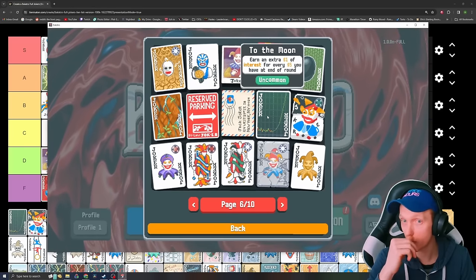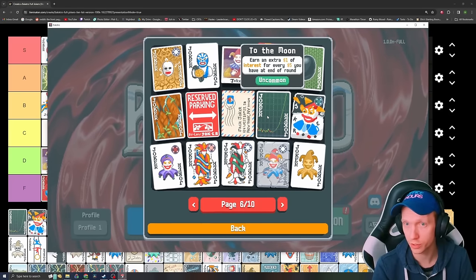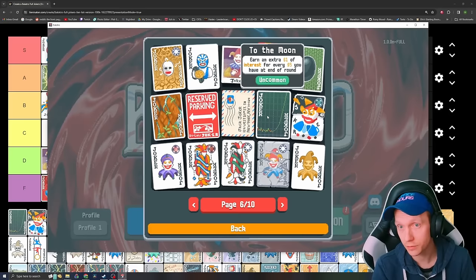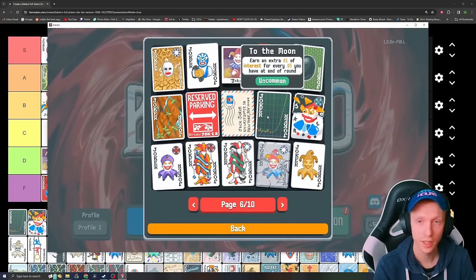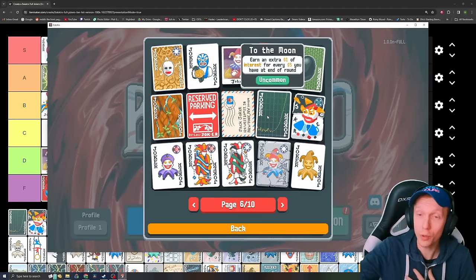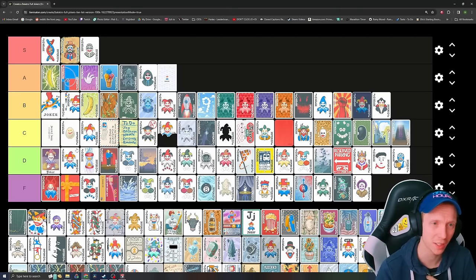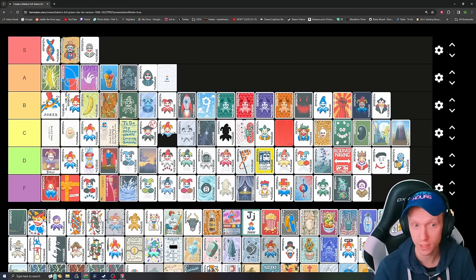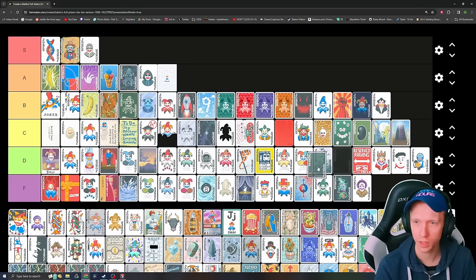Shoot the Moon — earn an extra dollar of interest for every $5 you have at the end of the round. This needs a reword because it just doubles your potential interest. So if your interest is capped at $5 it goes to $10, if capped at $10 it goes to $20. So it does not go forever — it doubles your potential interest. It's actually pretty bad, especially compared to a lot of these other ones. A lot of these enable you to get interest, while this only gains you more interest if you already have a lot. It's pretty weak.